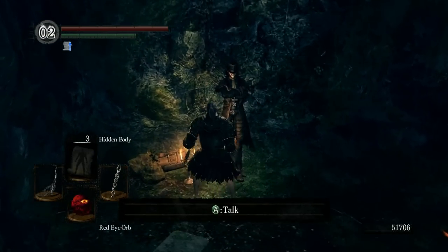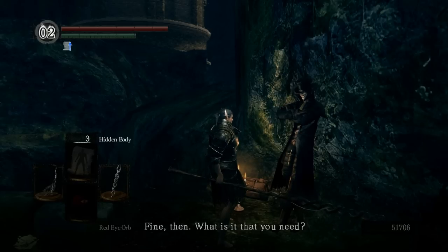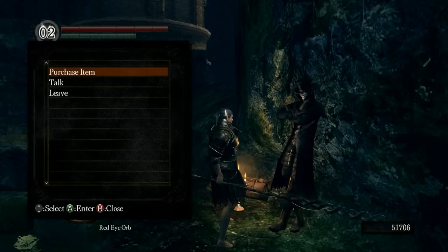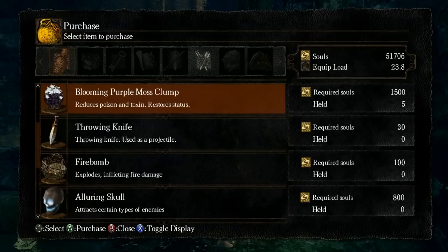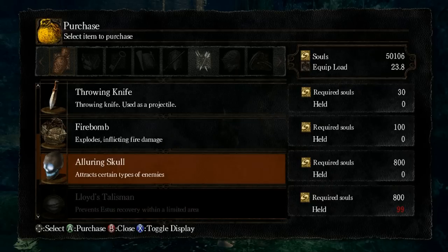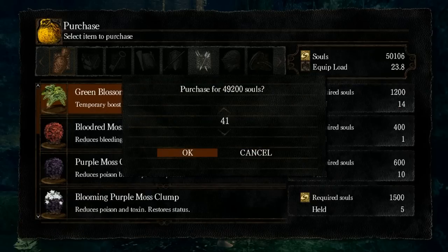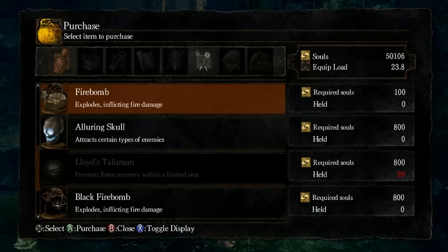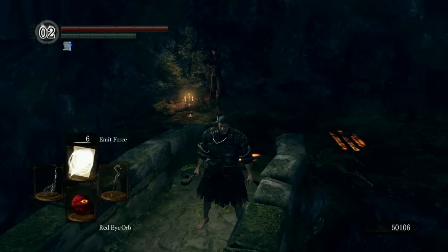Decided to talk to this merchant. I was thinking if I wanted to buy anything from him, but decided not to - except for two Lloyd's Talismans. I'm wearing the Dusk Crown because I usually don't like it - it's just one of those things that jerks tend to use. No insult to anyone that uses it, it's a great item, but there's just a stigma attached to it. I didn't know this at first, but it enhances miracles as well as sorceries - so it just fits too well with this build to not use it.